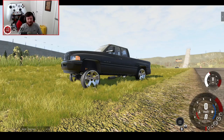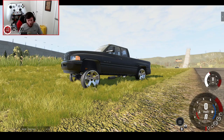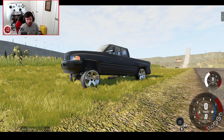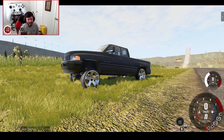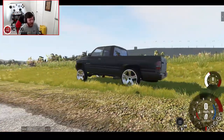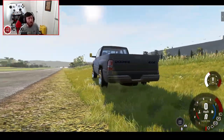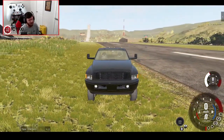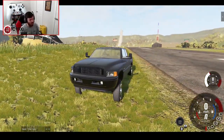Welcome back to BeamNG Drive, and today some of you may be wondering why there is a squatted Ram 1500 in the middle of your screen. You might be saying to yourself, what is that? It's disgusting. Get rid of it immediately. Don't worry — we will be using our time in this video to do just that in many creative ways. I have many, many plans for how we can creatively destroy said squatted Ram 1500.